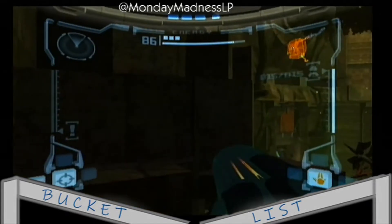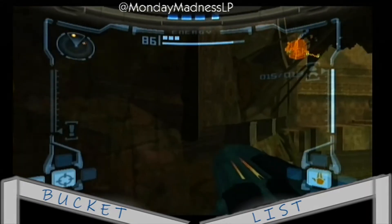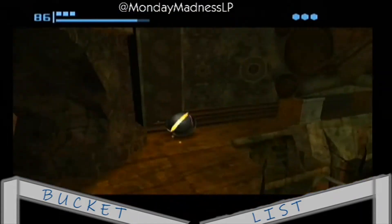Apparently, the two things you need to do is knock all the active dishes out of place to make Flaahgra collapse. Keep Flaahgra stunned as much as possible to prevent it from knocking the dishes back into place.